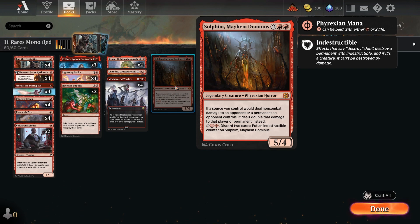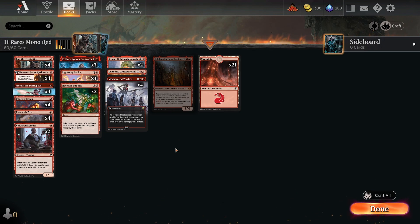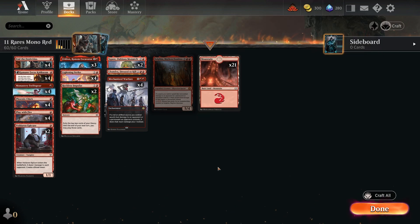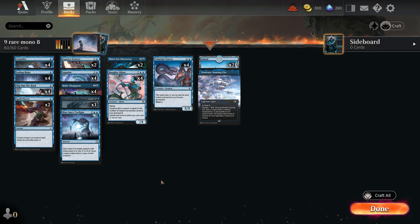If you put in Solphim, let me know in the comments what it does for you and whether you think it could be dropped to save that one mythic for budget players. But this is the deck that's getting the stats, so if you like mono red — winning quick, losing quick, ranking up fast — this is the deck for you.